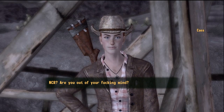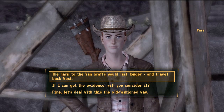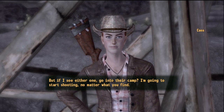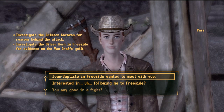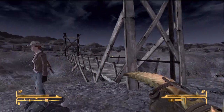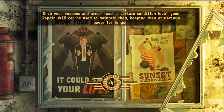Going to the NCR? Out of your mind — that'd take years, and with the war with the Legion there's no way they'd waste time running up the Crimson Caravan or the Van Grafts. All right, if you poke around the Van Grafts and Alice, fine, but if I see either one go into their camp I'm gonna start shooting no matter what you find. We're not gonna do that. We cannot complete both quests, so let's go to the Crimson Caravan Company first, then the Van Grafts.